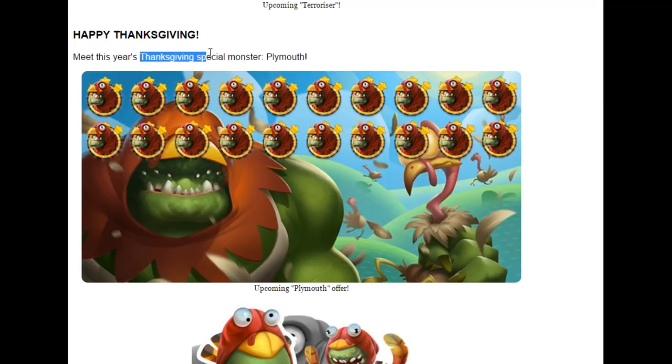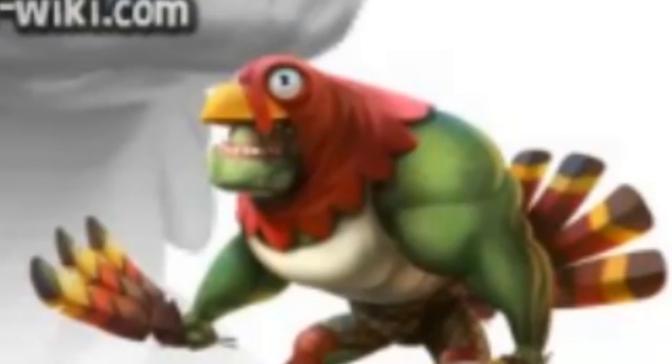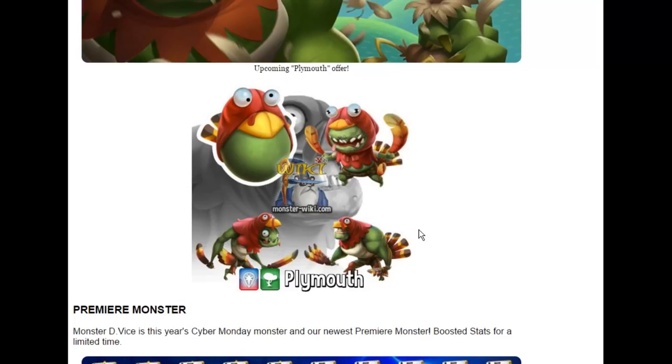Happy Thanksgiving — meet this year's Thanksgiving special monster, Plymouth. I'm not sure what to say; this is definitely going to go down as one of the ugliest monster designs in the whole game. We can only hope that what this monster lacks in design he can make up for in good stats and good skills.